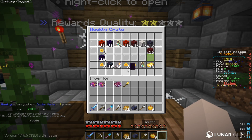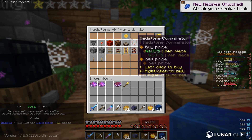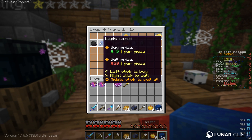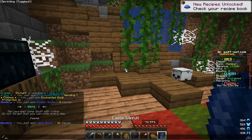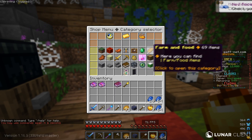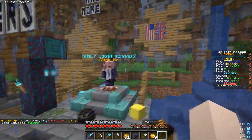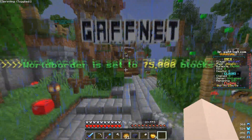We also got 16 lapis blocks. I can sell these at the shop — lapis sells for $20 per piece. Using /shop then Ores, I can middle click all and sell for $2,800. That's basically the daily login — it's probably the most OP NPC on the server right now. The world border is set to 75,000 blocks so you can get really far away so no one can find you.